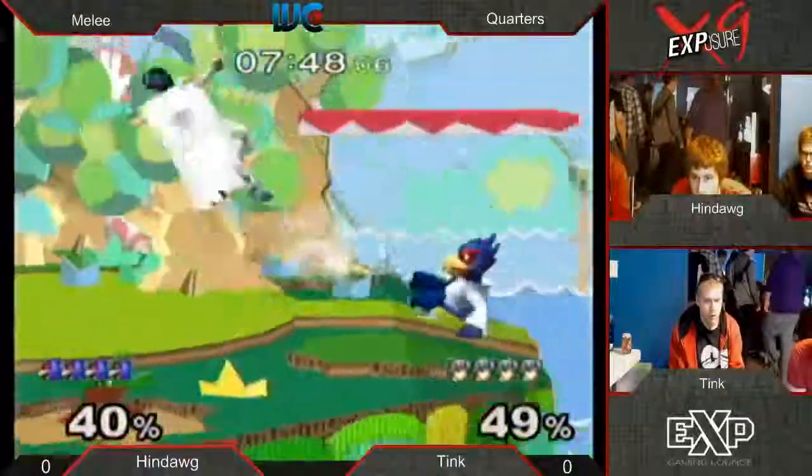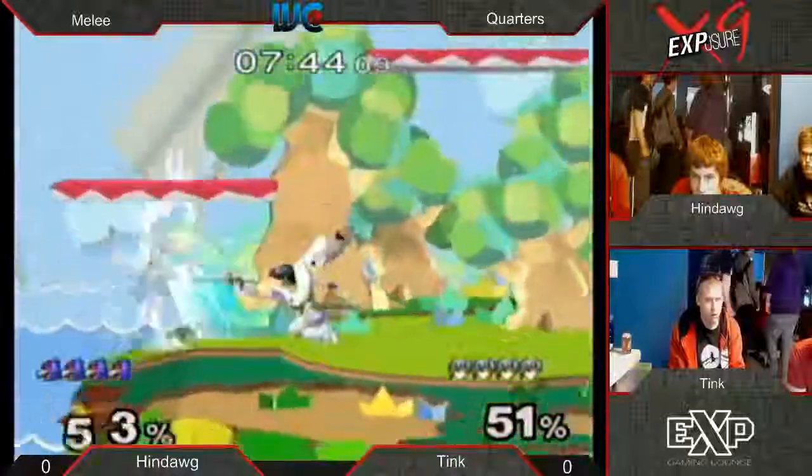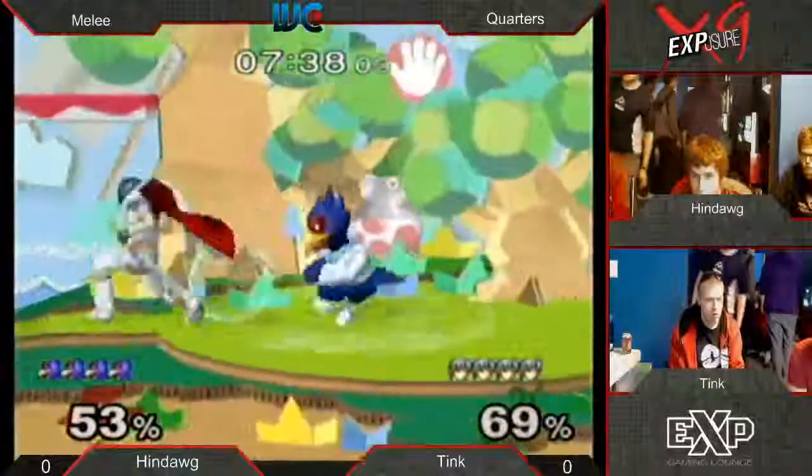It's easy to apply pressure on this map. One of the most fun things with spacies on this map is that your up tilt can hit on the low platforms as long as you're towards the center of them. That's cool - I did not know that. Falcos like that a lot. I'm going to have to use that.